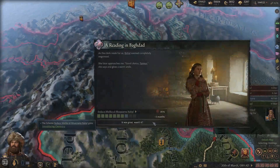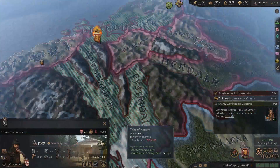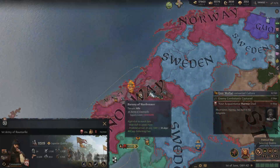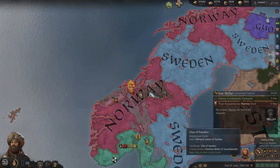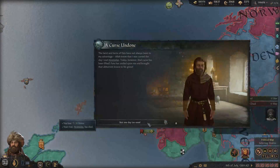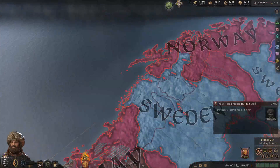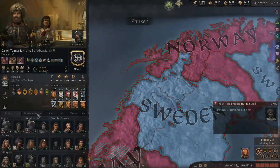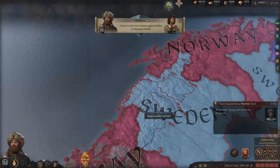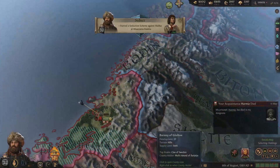Yeah, 82%. Very nice. So we can just chill here or siege more stuff to hurry it along. There's an independent barony here, which is interesting. Dead rival. Now I have two lovers. Let's seduce my other wife. I'm the Caliph - this is allowed.